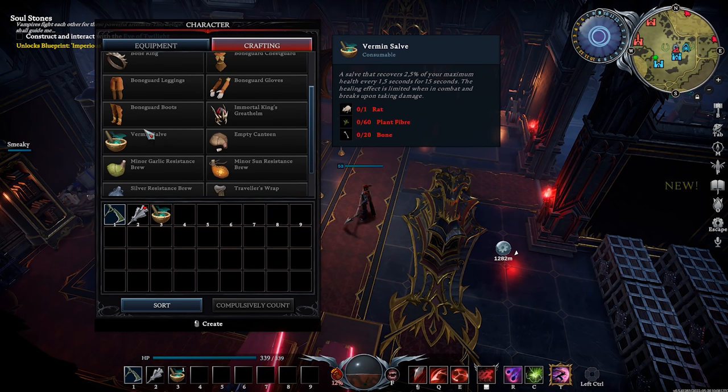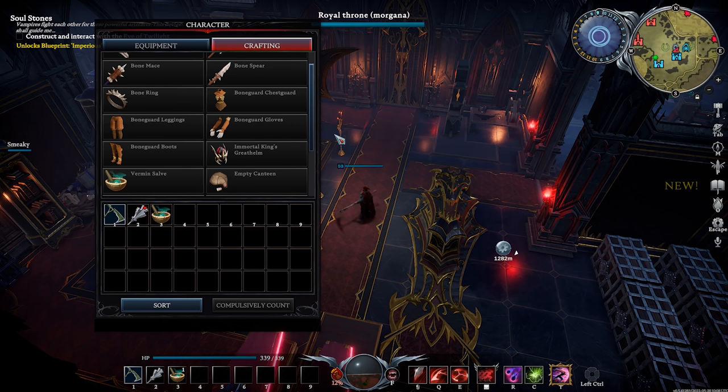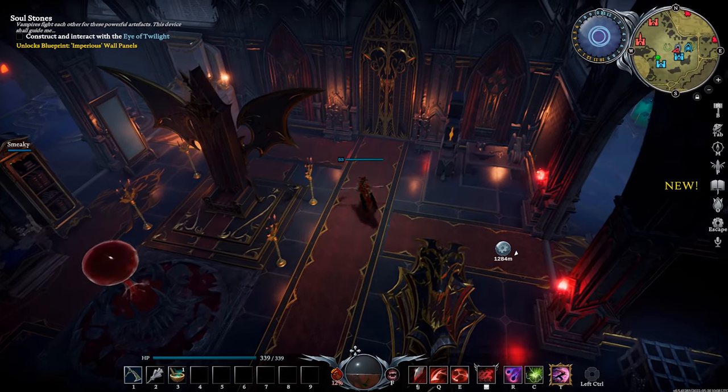Vermin salve is something you'll need at the beginning because it replenishes your HP — you need a rat, plant fiber, and bone to craft it. Everything else you'll unlock as you progress. Now here we see your HP and your blood pool. The blood pool means blood in your body — if it depletes, you die. You consume blood from enemies throughout the map: when you fight them and lower their HP, you'll see a percentage. Every mob has a different percentage; the higher the percentage, the better the blood quality and the more bonuses it unlocks for your character.